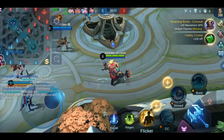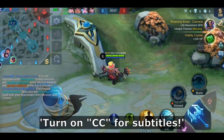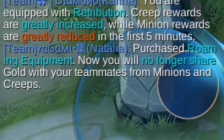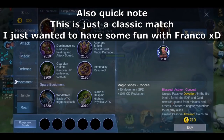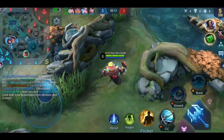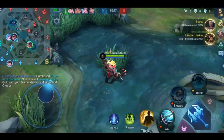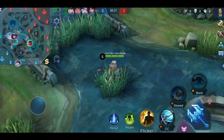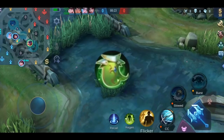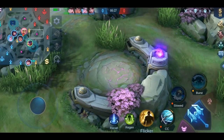Hello my friends! Welcome to the 16th and last episode of the item guide series — apart from the 'create your own build' guide of course. Don't be scared, this will be included in the ultimate rank-up guide series that will be started pretty soon. Today we will talk about the last three defense items: Dominance Ice, Oracle, and Thunder Belt.